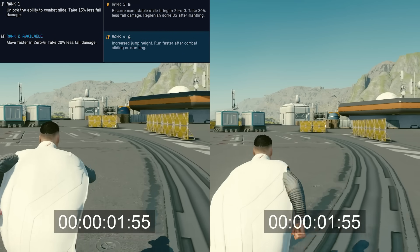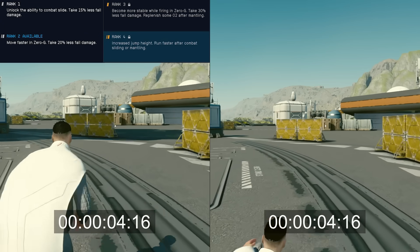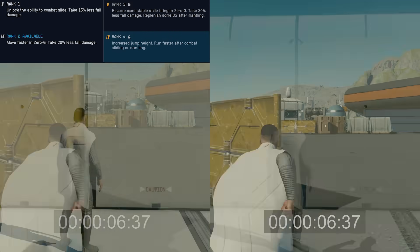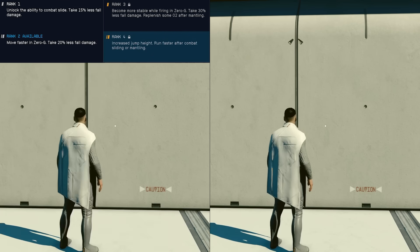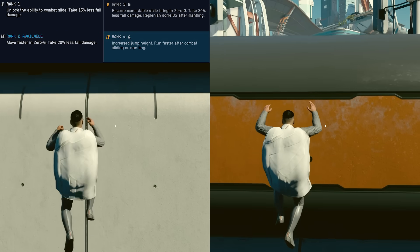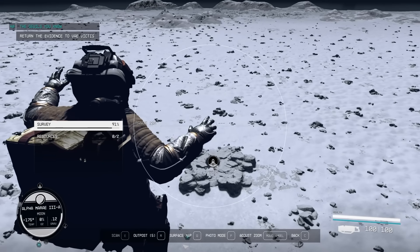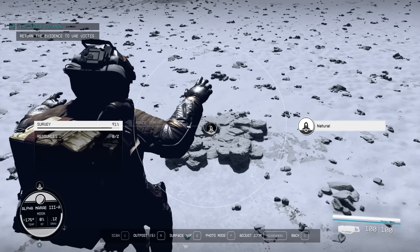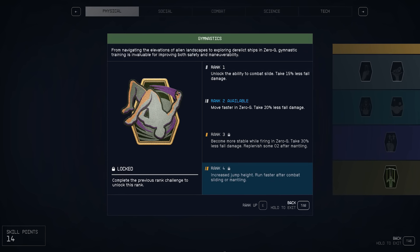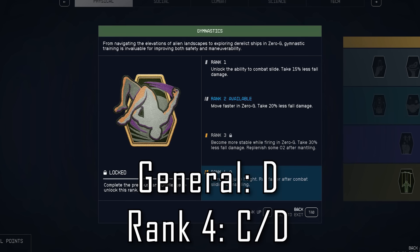The final rank is actually very interesting and depending on how you look at it, you could call it a net positive or net negative. You temporarily run faster after combat sliding and mantling, which does about make up for the loss of mobility when you combat slide. You also get increased jump height — it literally doubles your base jump height. This can be useful for more vertically challenging content, but typically a boost pack will cover that. On low-g planets though, the extra jump height can actually be more of a curse, causing you to bonk your head on ceilings indoors and take forever to hit the ground after even tiny jumps outdoors. The combat slide is very lackluster, the zero-g perks are rarely used, and the final perk is a double-edged sword. I'd say this is a D tier skill, and depending on how you value that jump height, maybe C tier.